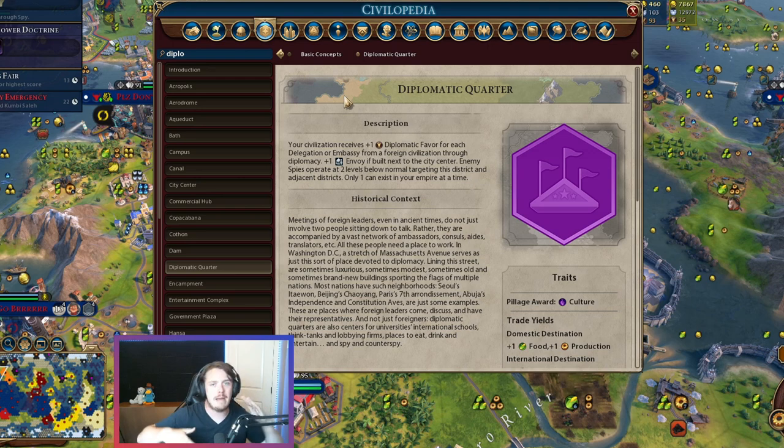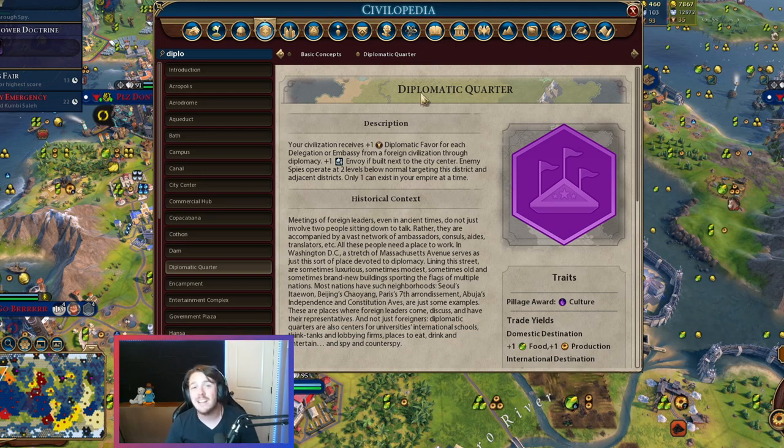There is a balance shift where this district's value changes as you go up in difficulty. Your equation about whether or not to build it might change — you might not build the Diplo Quarter as early on Deity because you'll just wait until those embassies and delegations start coming in, which happens at a later time. Understanding that different difficulties have different access to delegations and embassies changes your mental equation about when you want to build this thing.